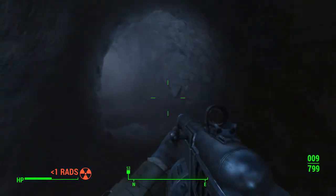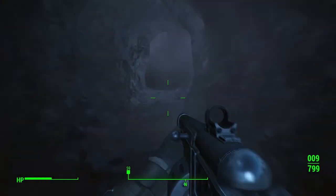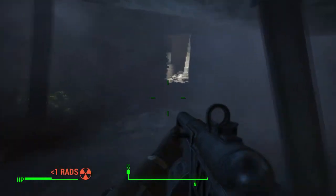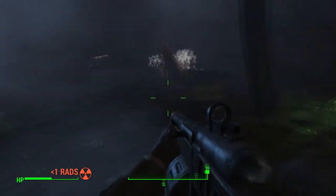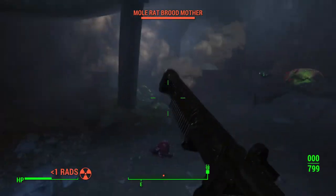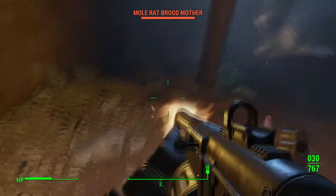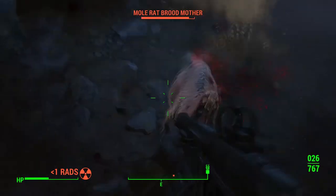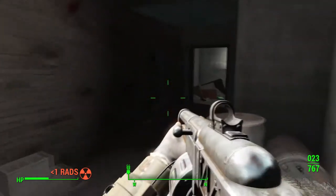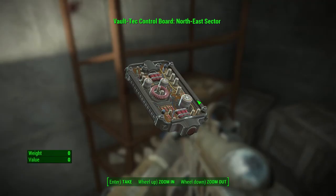There's a bit of radiation here, but thanks to my suit I'm taking next to none — and you run fast anyway so you can get through it. The northeast sector control board is under the stairs in this room, on the shelf.